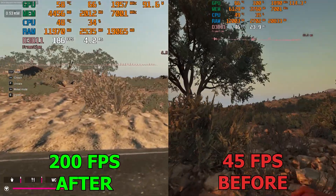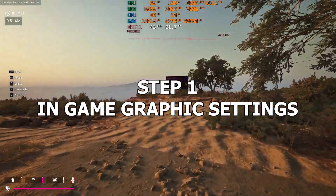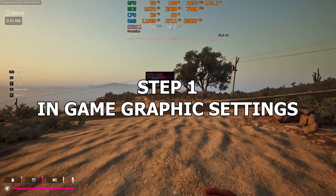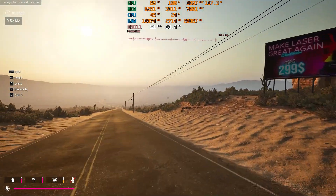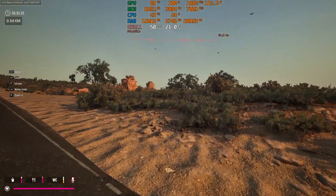So without further ado, let's get to the tutorial. The first step is for the game settings itself. On the RTX 3050, with a resolution of 1080 in graphics settings of quality mode, I get 45 frames, which is relatively low.